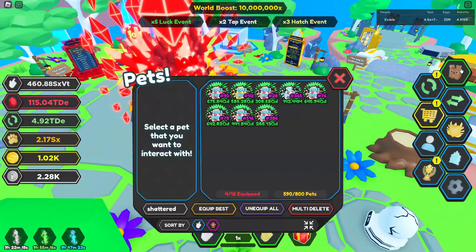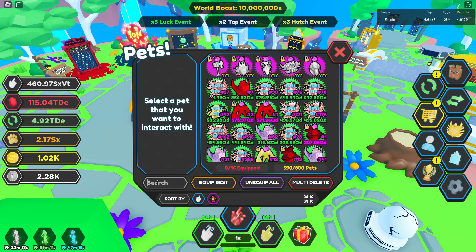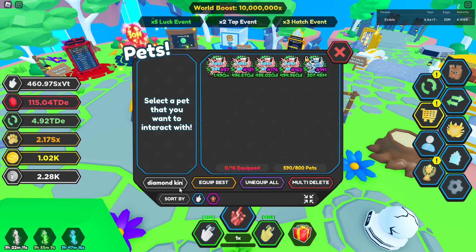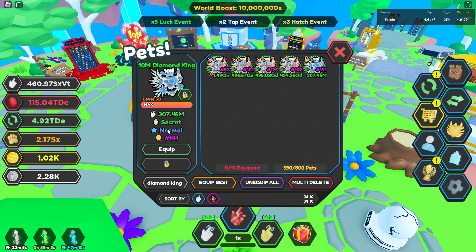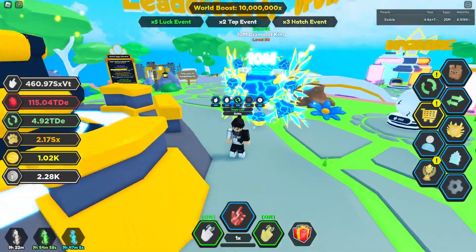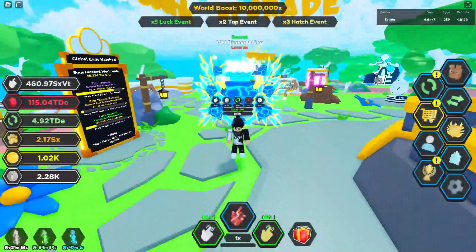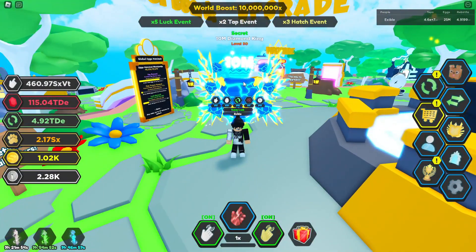Moving on, let's go to the Diamond King. Unequip all. Oh, we do have an original — okay, I did not see that. Let's look at the original first. Again, this is the blue and yellow color scheme. These were really nice secrets when they came out — I was super hyped to get these.